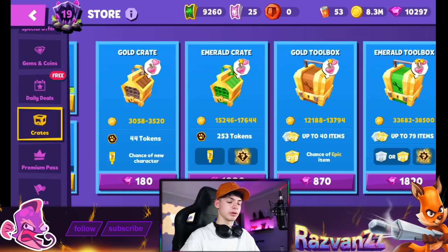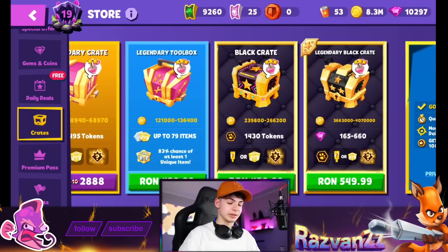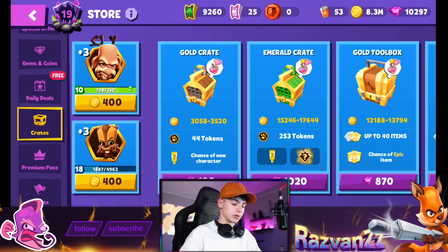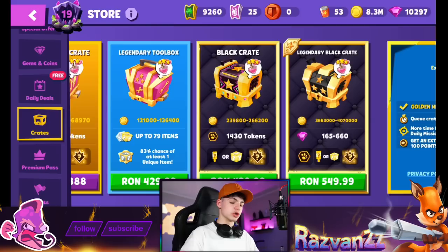Let's go to the crates section for a better look. The black crate is now colorful, cool, and Easter themed - I really like it. They say it's gonna have surprises. All the other crates are normal, but this one is different. You can even get Furmon out of it, which is cool.